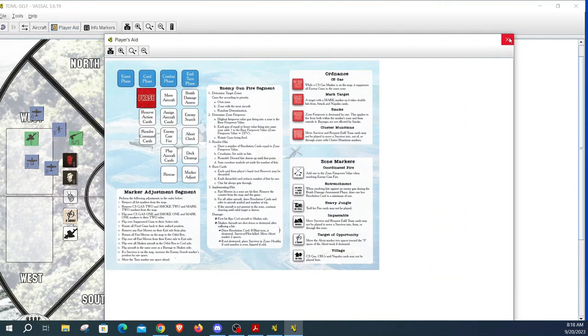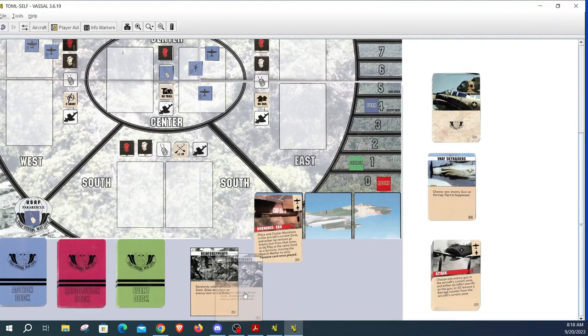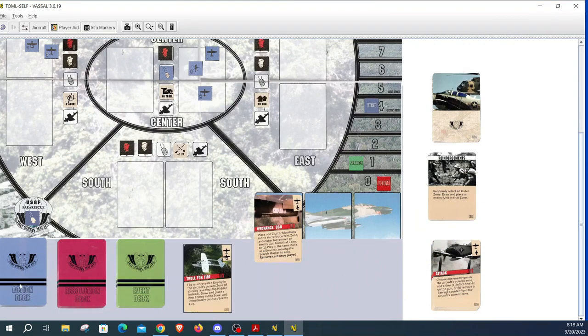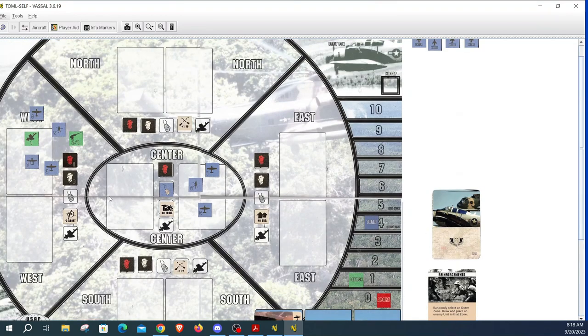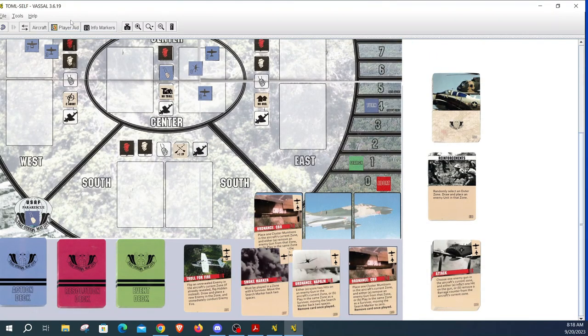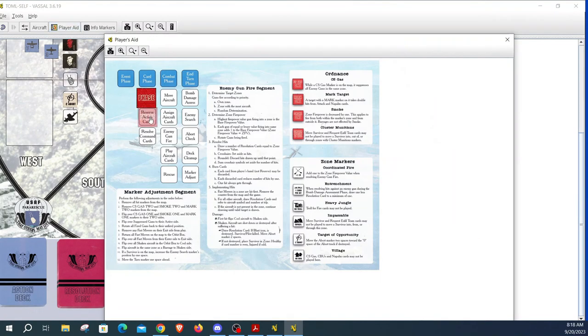We draw four action cards: troll, smoke, napalm, and CBU — those could all be helpful. I'm not going to reserve anything; I want to keep things loose because I'm going to conduct a rescue this turn. We still don't have any command cards — it's pretty rare to not have a command card at this point. Into the combat phase.